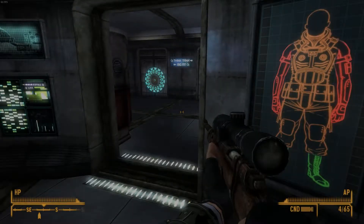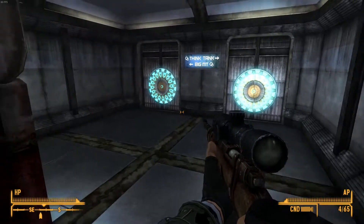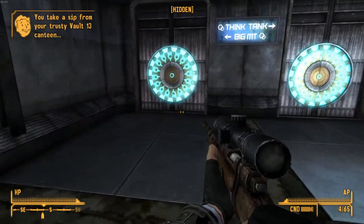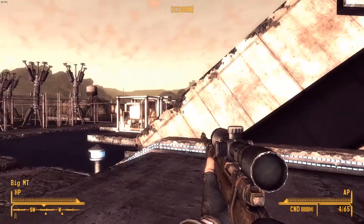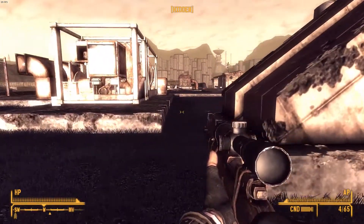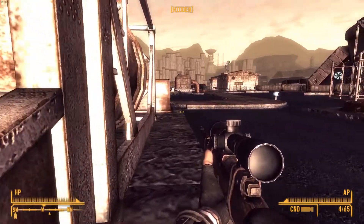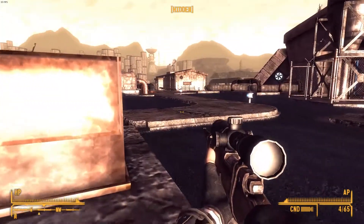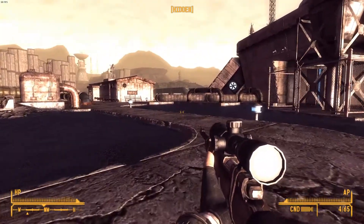Hey there, everyone. Treezu here. Welcome back to the Fallout Newbakes Collection Series. Today we go after Christine's Circle of Steel Silencer Rifle, which is simply put a suppressed sniper rifle that Christine left here. Remember Christine from back at the Sierra Madre? She left it here while she was tracking Elijah, whom we just got his weapons that he left here.